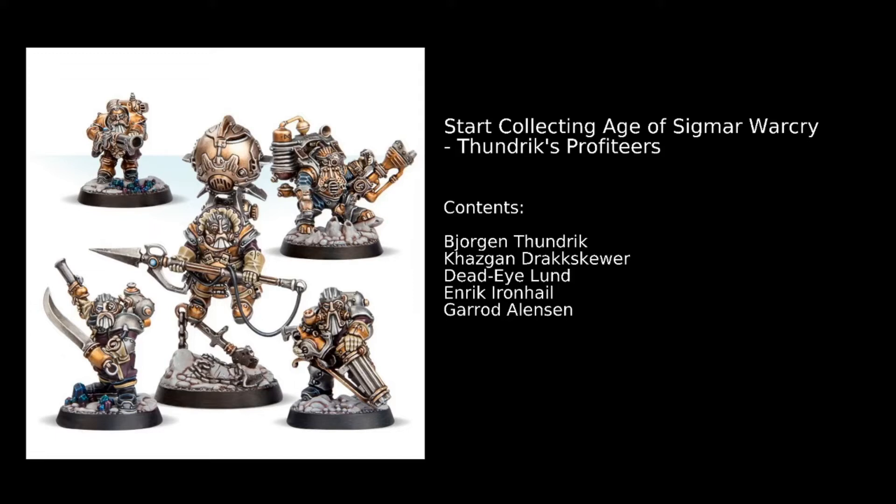The cool ability for Thundrix Profiteers is called Win Recognition, and any of your fighters can use this for a triple. A fighter can use this ability only if they're within six inches of a friendly Bjorgen Thundrix and it is the third battle round or later. That fighter can make a bonus attack action, which is really good late game stuff. So you really want to make sure you're protecting Bjorgen Thundrix until those later turns in the game.